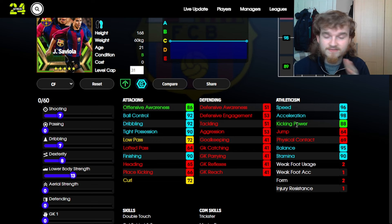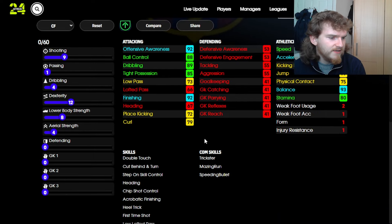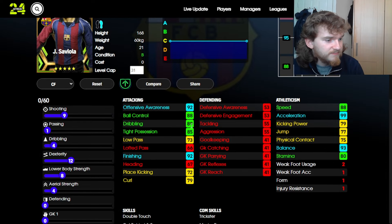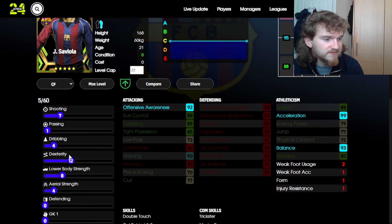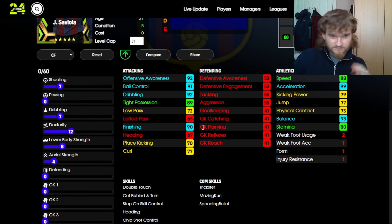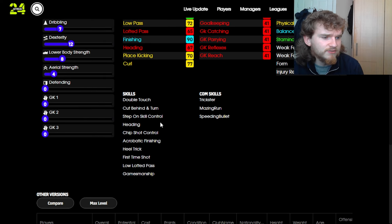One important point about that debate: if you're a good dribbler and you have Saviola, he doesn't need amazing finishing or kicking power. His dribbling will get him into such dangerous areas that you don't need high finishing. If you're not an amazing dribbler and feel like you need cleaner shots, go for the second build. Comparing him to the big time Saviola — it's basically five extra dribbling but a significant speed difference. Personally I wouldn't upgrade, but if you've never had Saviola you're still good.